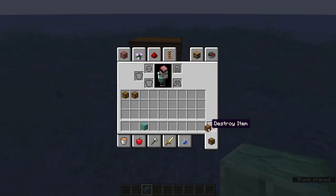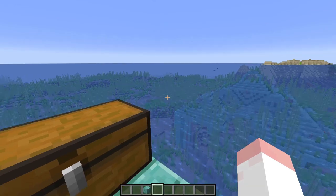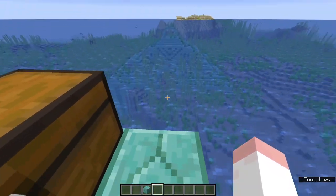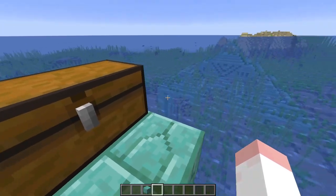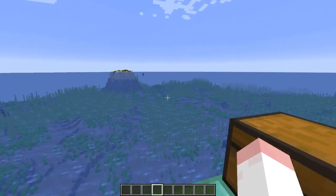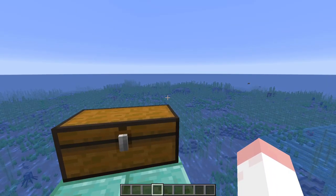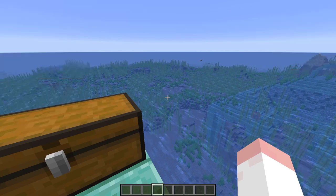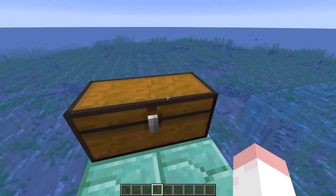Before the block-by-block tutorial, it's really important where you place your contraption. I'd recommend placing it near an ocean monument — not directly above one because guardians will be annoying, but nearby. The advantages are you can place your conduit easily, get the elder guardian effect, and find a dolphin. The downside is being far from spawn, which matters when you move the shulker, since it spawns at 0,0 in the overworld.